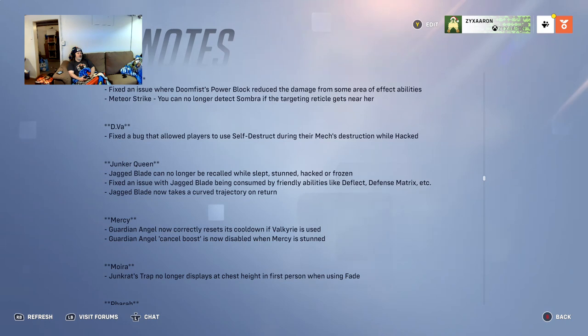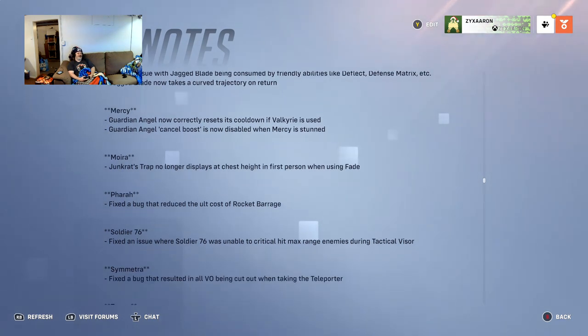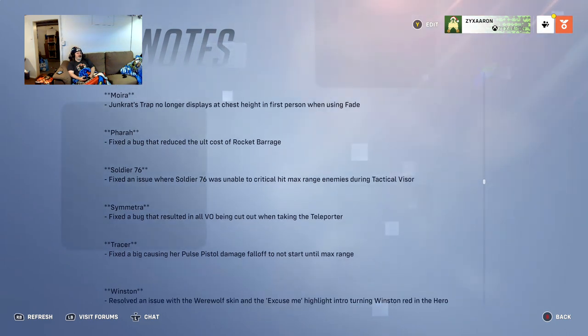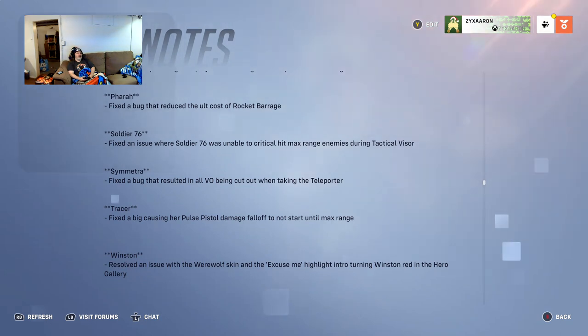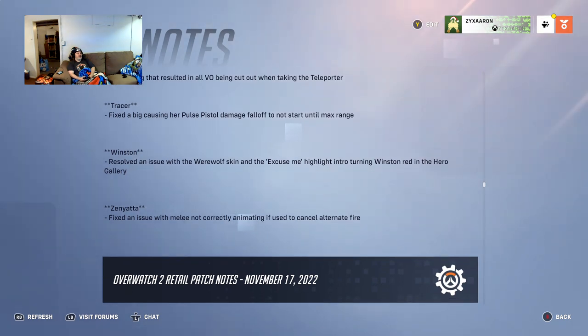Mercy: Guardian Angel now correctly resets its cooldown, and the cancel boost is disabled when Mercy is stunned. Moira: Junkrat's trap no longer displays at chest height in first person when using Fade. Pharah: fixed a bug that reduced the ultimate cost of Rocket Barrage. Soldier 76: fixed an issue where he was unable to critically hit max-range enemies during Tactical Visor. Symmetra: fixed voiceovers being cut out when taking the teleporter. Tracer: fixed Pulse Pistols damage fall-off not starting until max range. Winston: fixed an issue with the Werewolf skin highlight intro. Zenyatta: fixed an issue with melee not correctly registering.